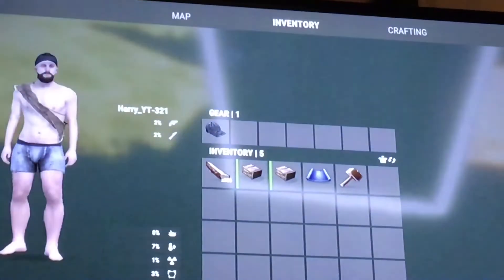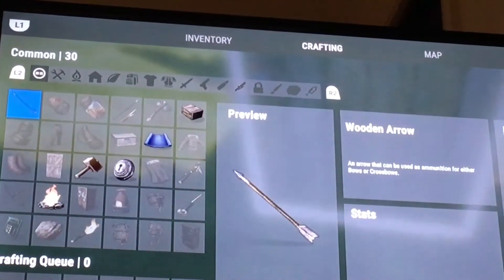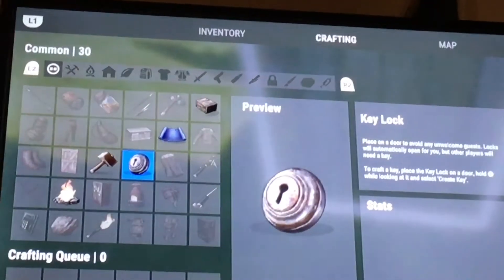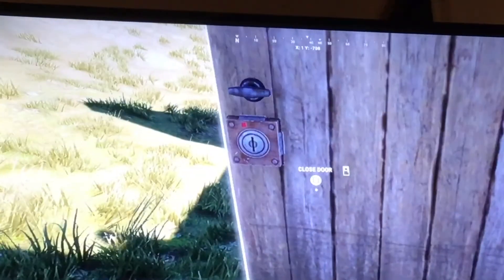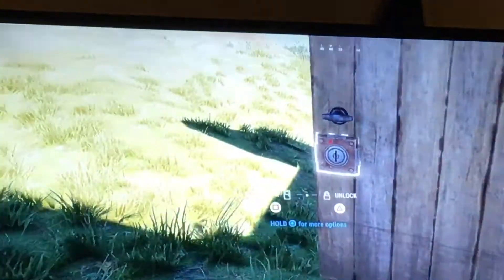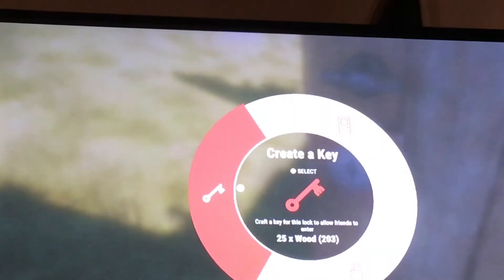Make sure you put a lock on the door. If you go into your inventory by pressing that button, go into crafting — there's a key lock, craft that and then put it on your door. If you look at the lock and hold down, you can craft a key.